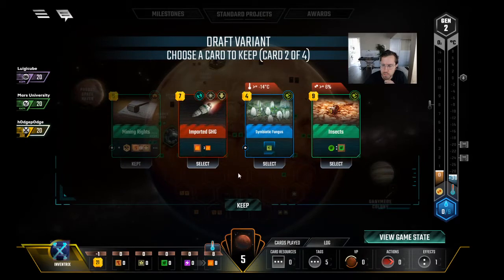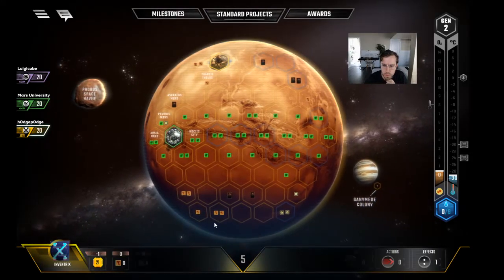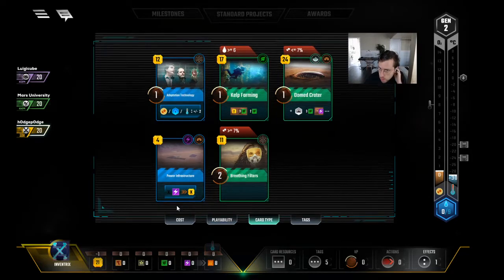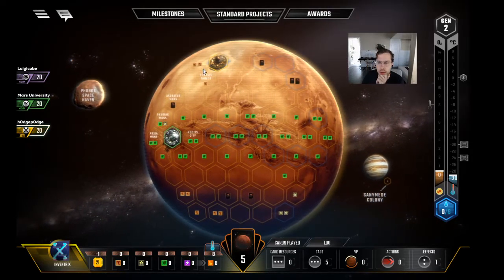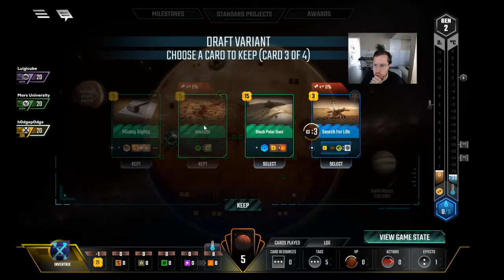We only need two oceans still. We probably have to take Insects here, right? Oh, for sure — it's the best card by far. So what are we doing this gen? Probably just playing Mining Rights and bumping the heat. We can start by bumping the heat and passing, or it might depend on where we want to put this mining area — we could put it next to our own tile for two steel. But Black Polar Dust isn't bad actually — though we're already at an even eight heat.